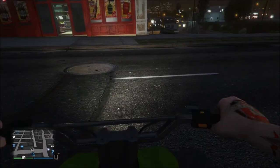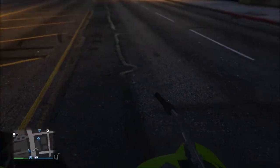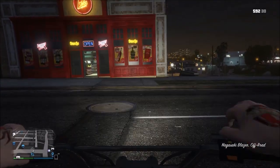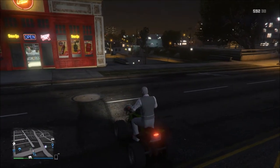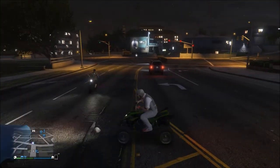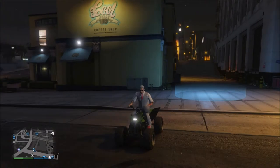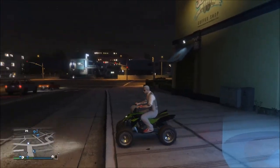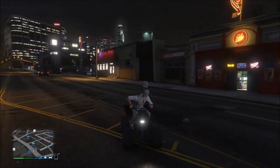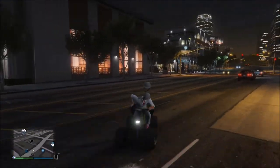Next you guys want to get on the ATV and as soon as your character puts his helmet on, you want to switch into the first person viewpoint and then press Y if on the Xbox One to get off of the ATV. While still in first person, quickly walk up to the side of the ATV and as soon as you guys see your character lifting his arms to take off the helmet, immediately start spamming the Y button. If done correctly you will notice that your character will sit on the ATV but he will not put on a helmet. This is because you will be holding the helmet with his left hand and this means you have done it correctly. At this point you guys are free to change back into third person view.